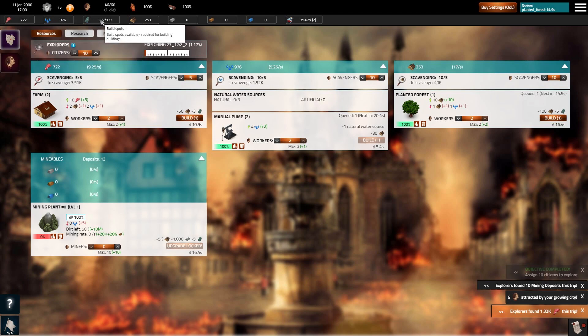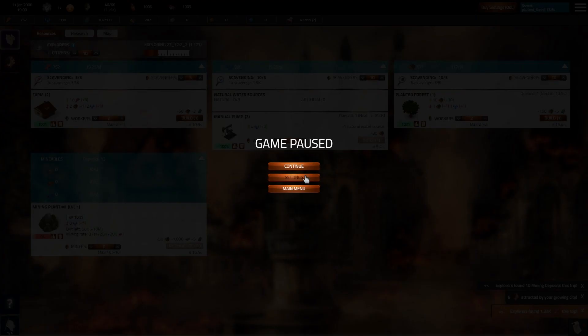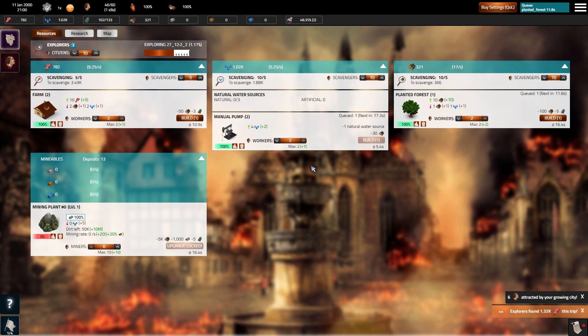Food's looking good — that's food, that's water, that's build spots. As you can see, there isn't much in the way of options, to be fair, because you don't really need options in this kind of game.